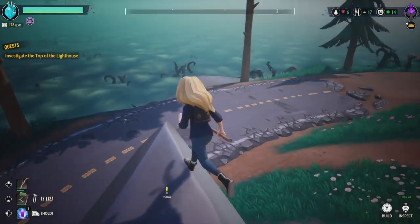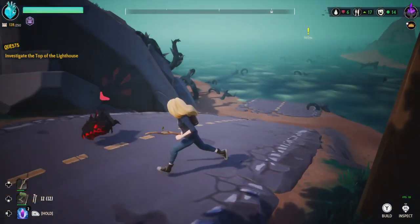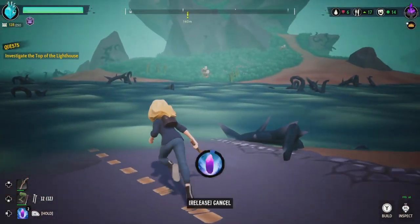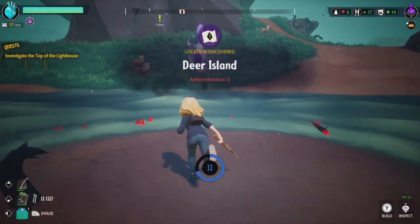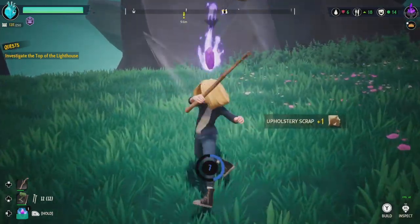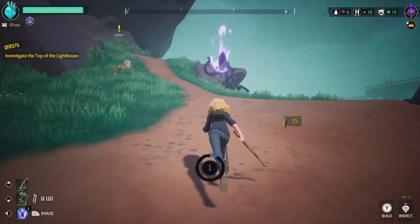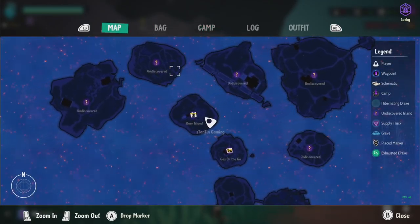I think we gotta activate one more crystal here in order to traverse towards the lighthouse. Come here buddy. Let me get this activated — there we go. Deer Islands, location discovered! Love it. I love that we're actually discovering so many new locations here.